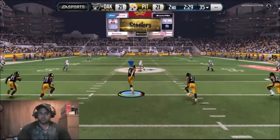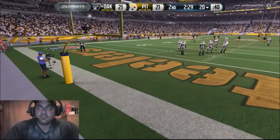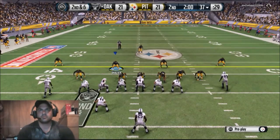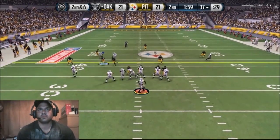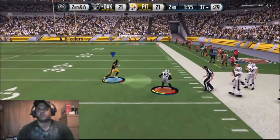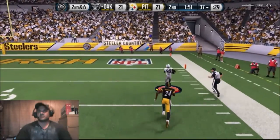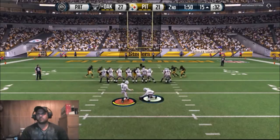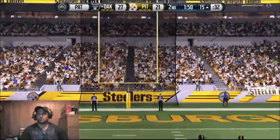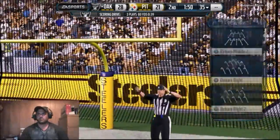Now it's tied with just a little over two minutes. The wind was 12 miles per hour, which becomes crucial. Look at this play - a little out route, number 89 jukes me and takes it to the house again. Another case of poor tackling; he scores on a huge gain. If I would just tackle, some of those touchdowns wouldn't have happened.